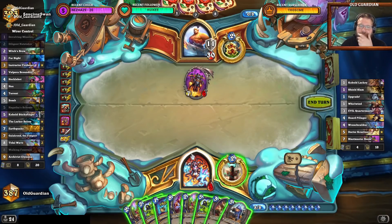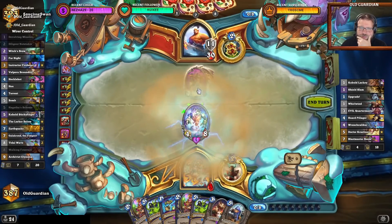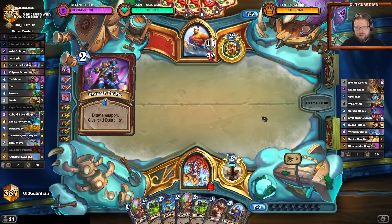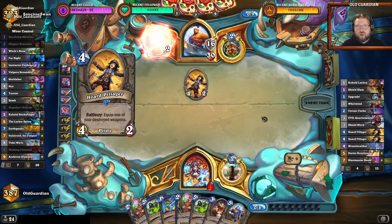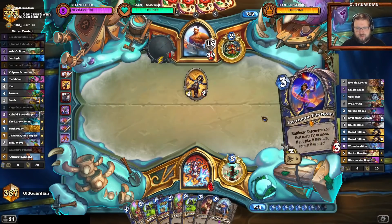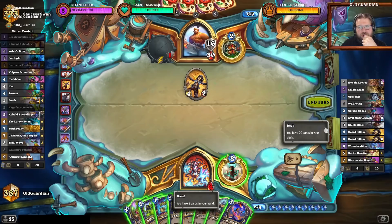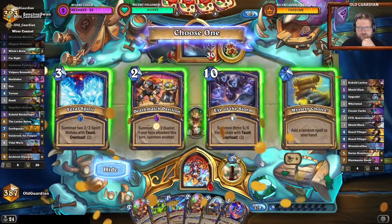Not quite, but almost. I think I have to play the Walking Fountain here — a little bit sad about that, of course. Three bombs left in my deck, and the Warrior has one more Wrench Caliber remaining. If they can find that Wrench Caliber, they will equip it, hit me in the face, I will steal it of course. They will have multiple Wrench Calibers — oh, that's so bad for me now. I have to scheme this and play a Vulpera Scoundrel. I might die if I draw a bomb — one in five to die.